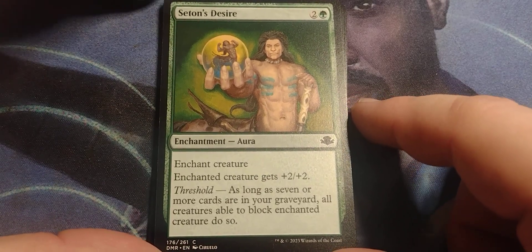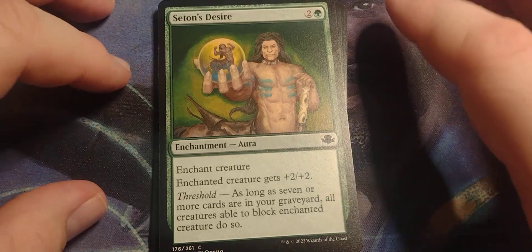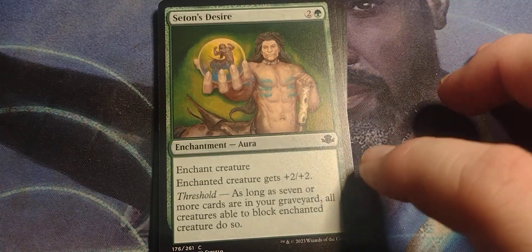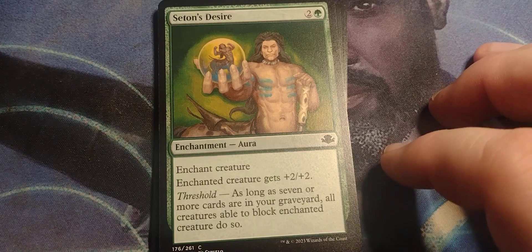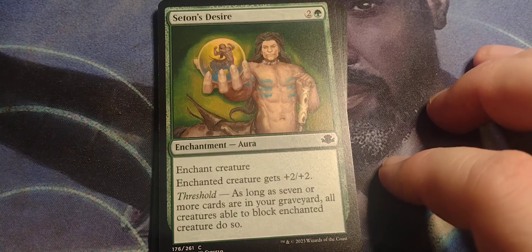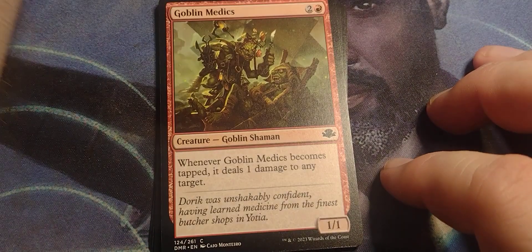Seton's Desire. Green aura, Enchant Creature, enchanted creature gets plus two plus two. Threshold: as long as seven or more cards are in your graveyard, all creatures able to block the enchanted creature do so. So it's like Menace Plus.